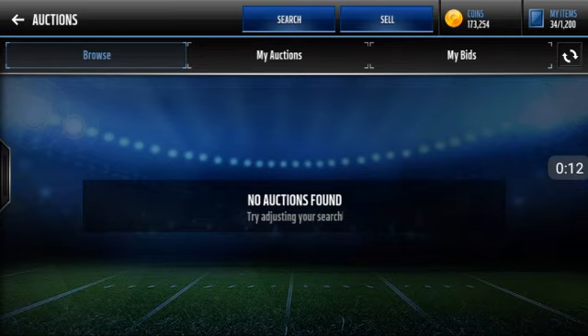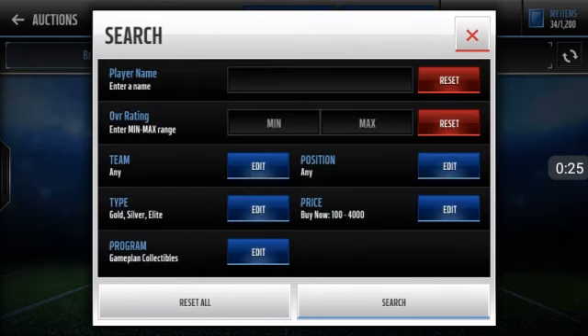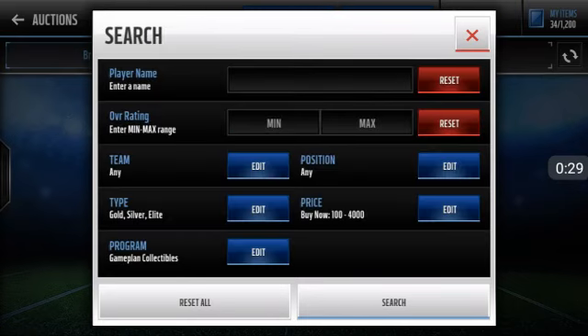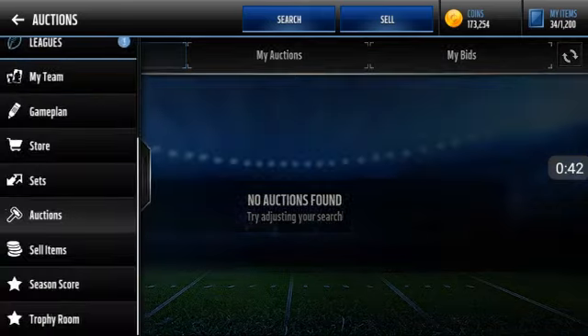So let's hop right into it. If you guys have a little bit of coins and you're trying to make a lot more, this video is definitely for you. Basically what you need to do is search up game plans, select the program game plans, select gold or silver, then the leaf, and put the price to 4k. You're sniping these silver collectibles for 4k, and you're either going to put them in a set or resell them for more profit. I recommend you guys put them in the set.